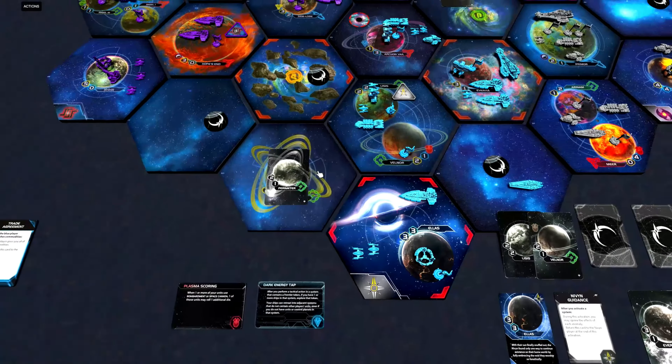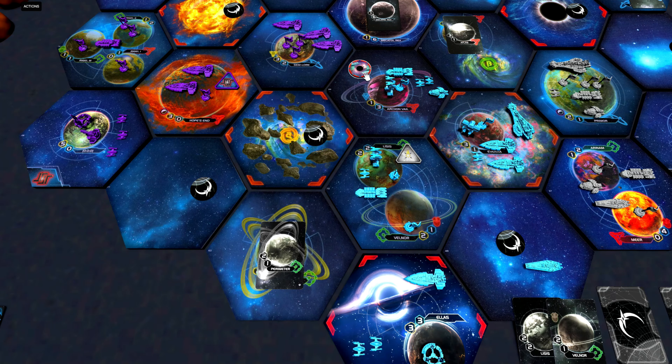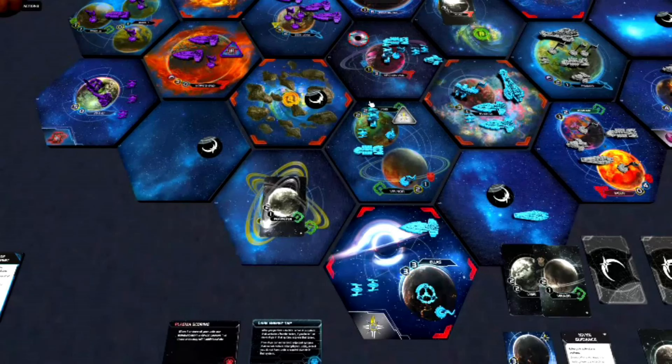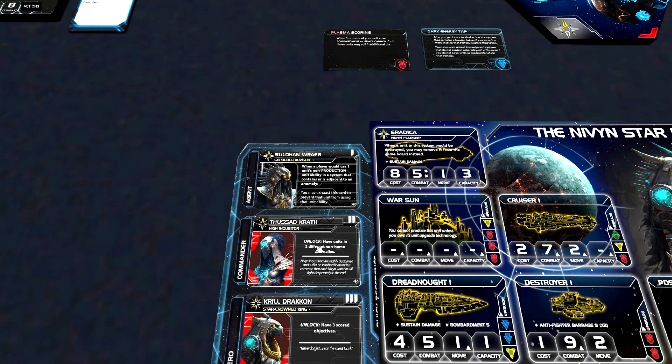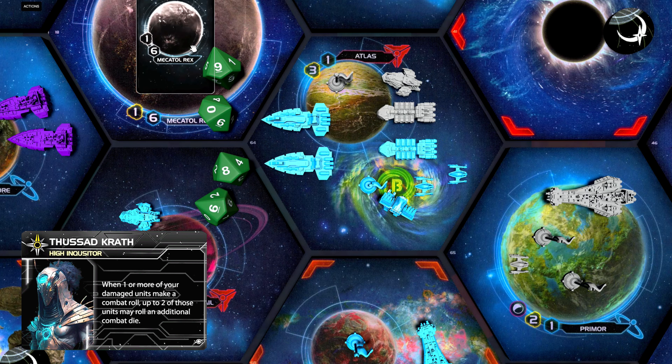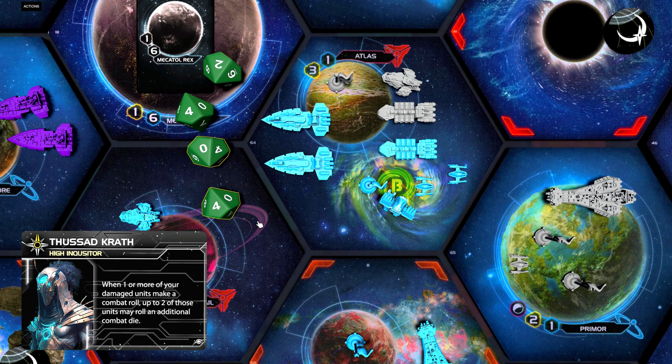Now let's get back to the wound token — it is both a gravity rift and a nebula, and we have units in this system. That means we can unlock our commander, since the condition is to have units in two different non-home anomalies. Since the wound token counts as both anomalies, we can unlock our commander with that alone. The commander ability says: when one or more of your damaged units make a combat roll, up to two of those units may roll an additional combat die. So this faction really likes to hurt themselves, and when hurt, they get stronger.